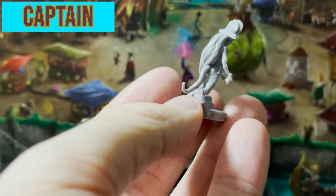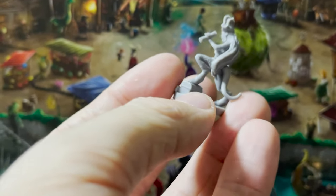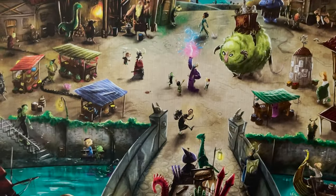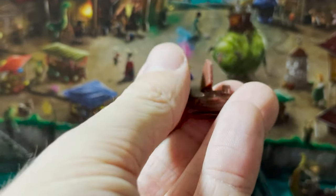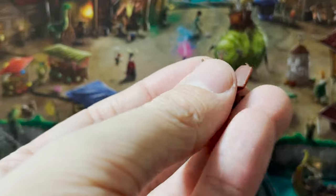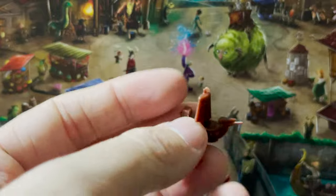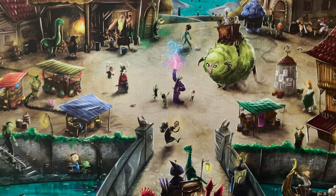And the treasure chest. There are also four ships — I'm only going to show you one. Wow — it's just that small, it's difficult to see. Well, you get a close-up on my fingers! Okay, that's it — let's go back to the unboxing.